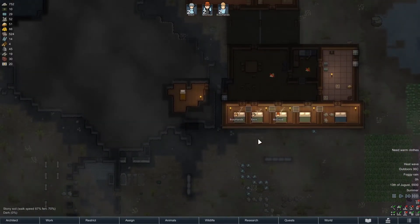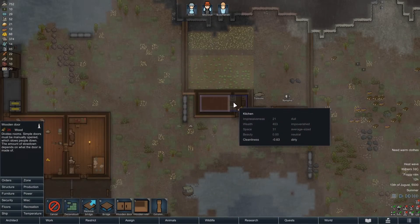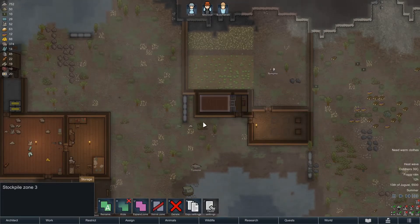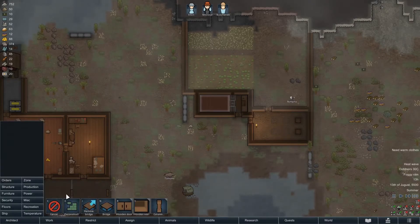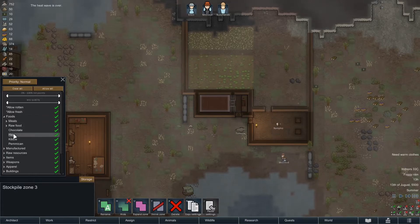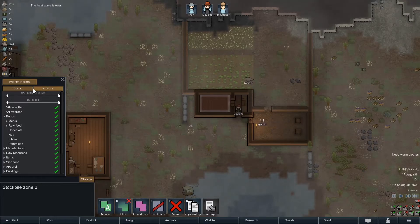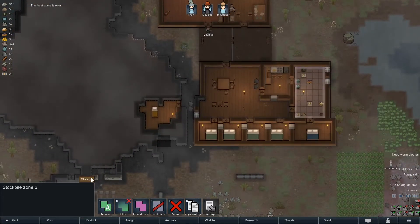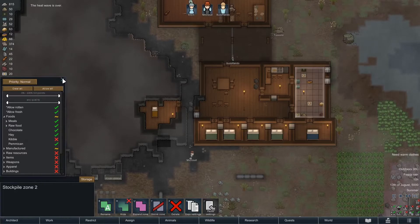They've gone to bed. So, it occurs to me — this is my kibble-making thing, which is now built. I should make this into its own little storeroom, so we can store all the kibble in here. We need to clear all but just have the kibble in there. And over here, we do not want kibble. No kibble for you.